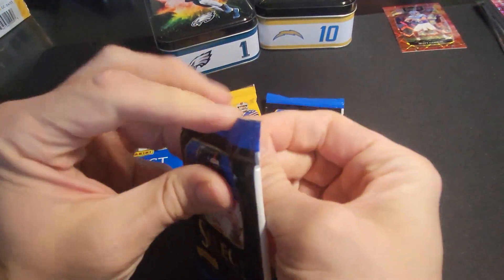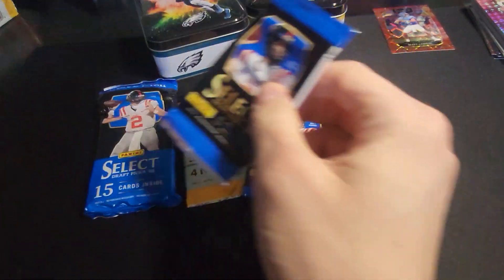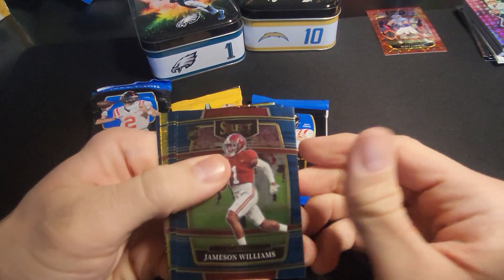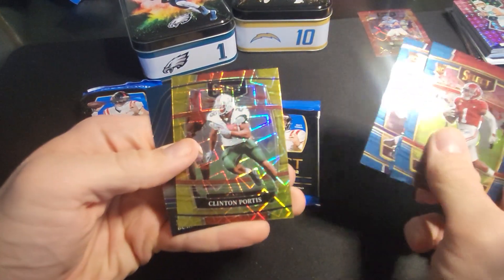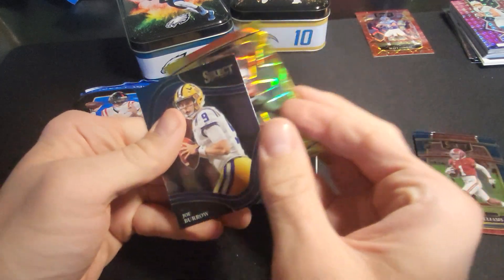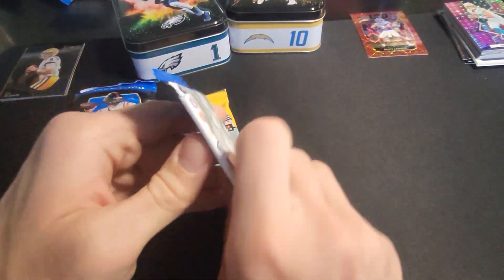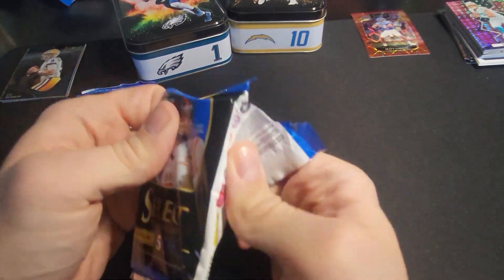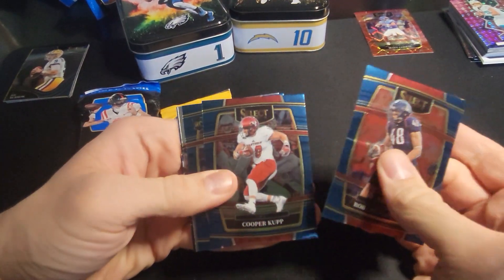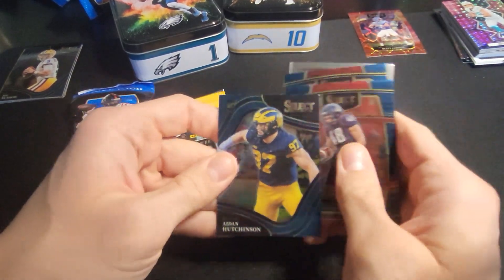It's up to a bunch of select draft picks to save the day. Ooh, gold laser. Williams, Leonard, Hutchinson, Clinton Portis — not numbered. And a jelly bee. Gronkowski, Cooper Cupp, Traylon Burks, future Johan Dotson, and an Aiden Hutchinson.